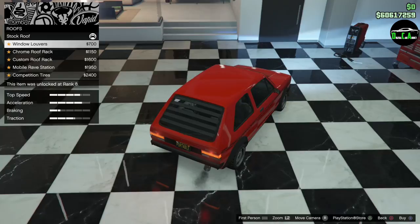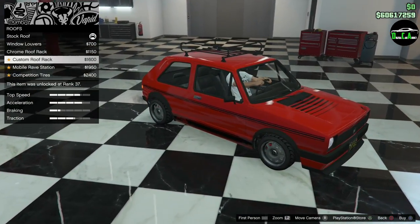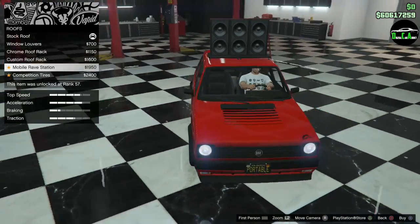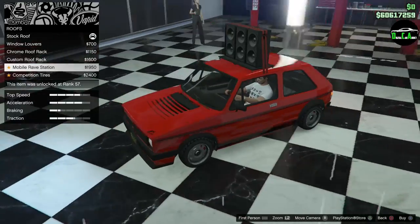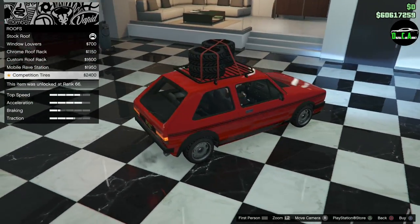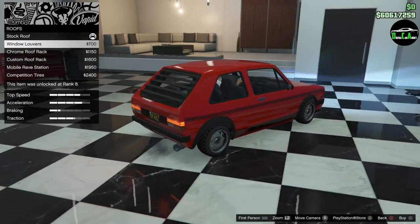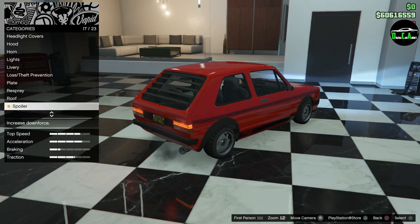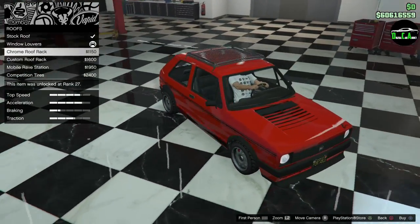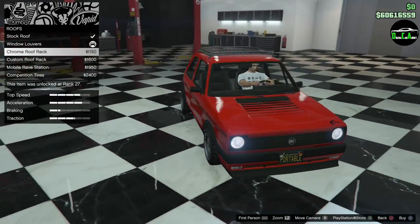Roof options — window louvers, that's cool looking, I like that a lot. Chrome roof rack. And what is this — speakers attached to the roof? Competition tires. Oh man, definitely the louvers, that's cool looking. I would have loved to do the louvers and the rack, but the racks are a little bit too big. A small rack in black with the louvers I think would have been sick.